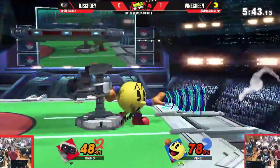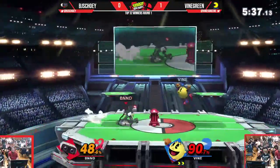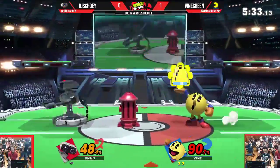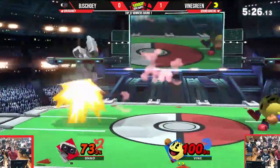Solid jab — just quick, nice quick move, unpunished. Doesn't quite find the up tilt on the platform. Vine Green staying in shield, noticing he's not gonna get grabbed. There's the bell, Hydrant disappears. Down air to stall, gets Naired.